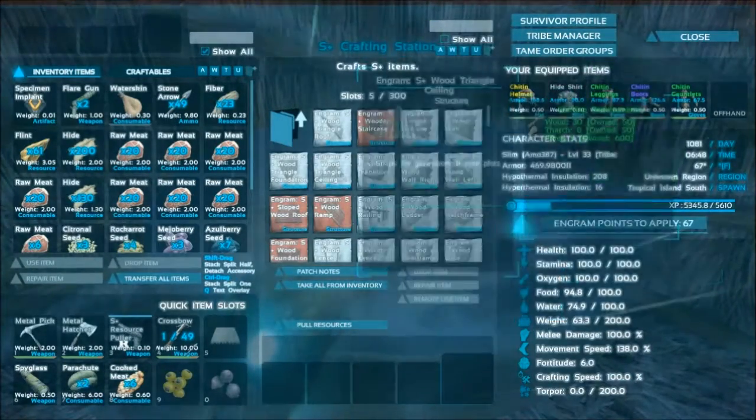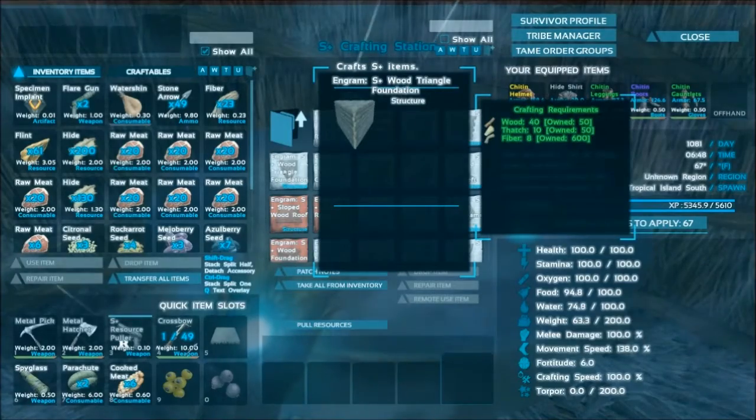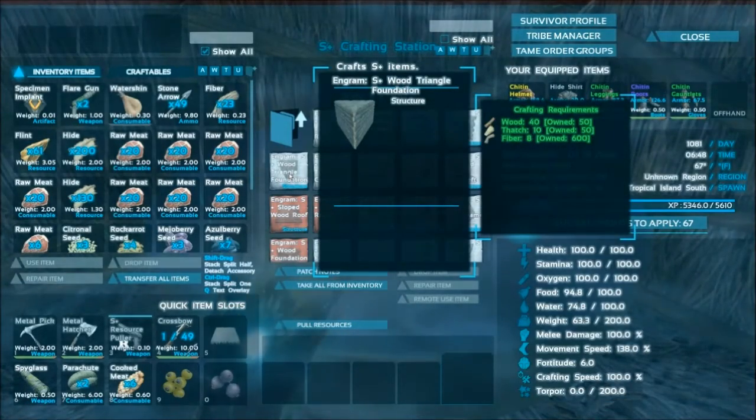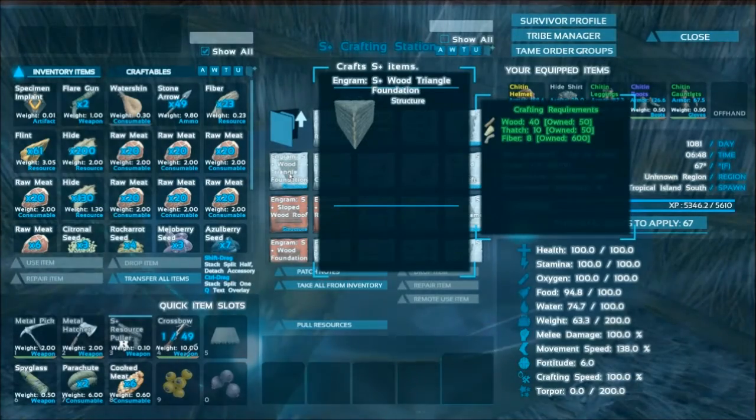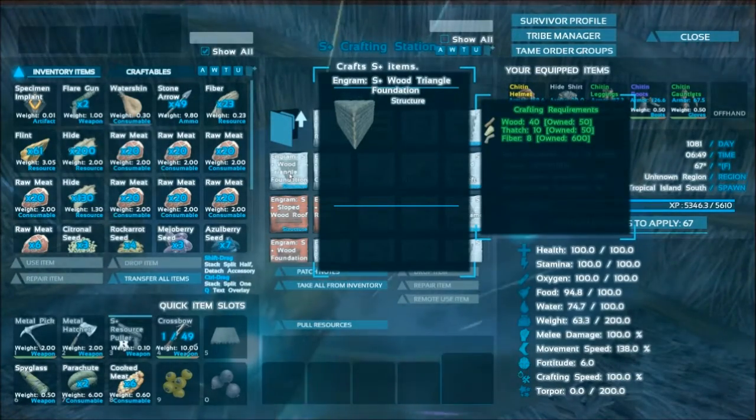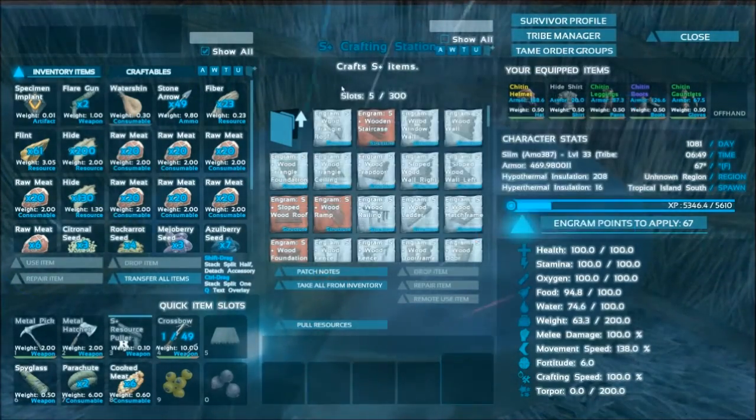We exit out of there and boom — those materials are in here and you can start making this stuff. I'm also going to mess around because they've got other things like triangular foundations, so I might go build a little thing off to the side. I think this will be kind of fun — I'm going to go start gathering up stuff and then we will be right back.